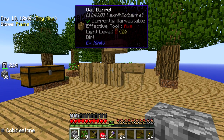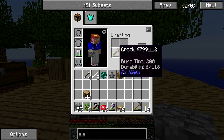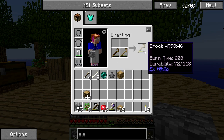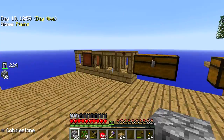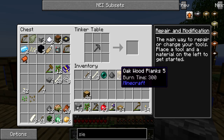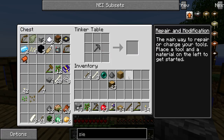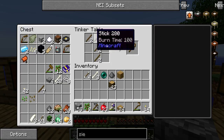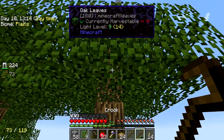A quick slurp of the old drinky there. How many crooks have we got? We've got two crooks and they're both a bit knackered. So let's sort that problem out for starters — let's make some more crooks at our crafting table which is here. We would like crooks please, game. If you could be so kind as to make me some crooks. There we go — two more crooks. Nice. Let's vein miner.